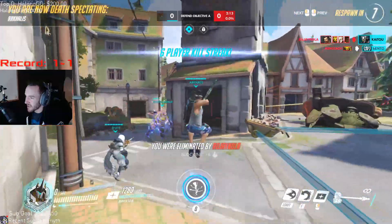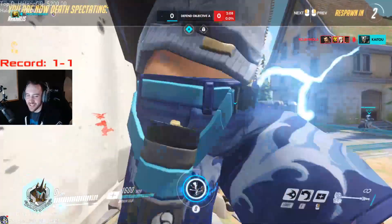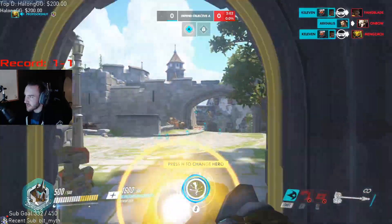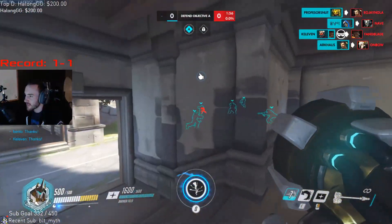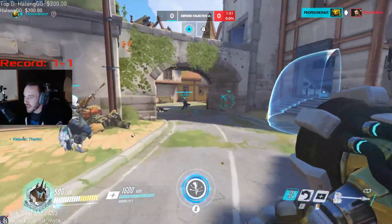Over there that was a bad position by us since we weren't playing our corner — we pushed up into their space. By pushing up, we have no place to hide and our healers have to go out of their way to heal us. That shows you the thing that you don't want to do.